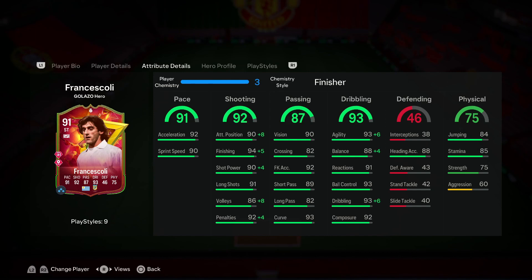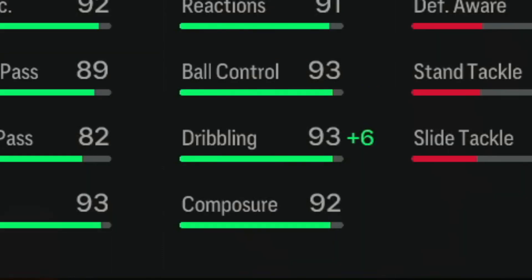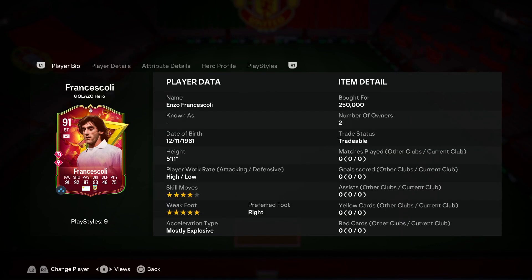Along with the Finisher, you also get some really key upgrades to his dribbling. His base dribbling stats are phenomenal: 93 agility, 88 balance, 91 reactions, 93 ball control, 93 dribbling, 92 composure. With the Finisher he gets a plus six to agility, a plus four to balance, and a plus six to dribbling - bringing agility from 93 up to 99, balance from 88 up to 92, and dribbling from 93 up to 99.